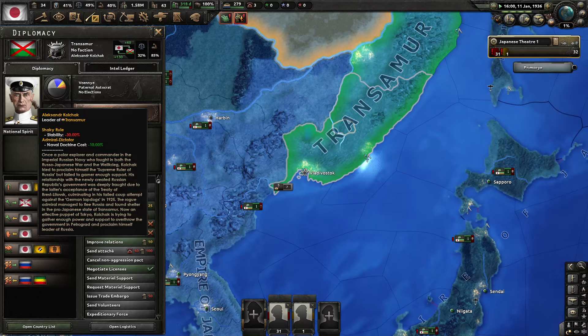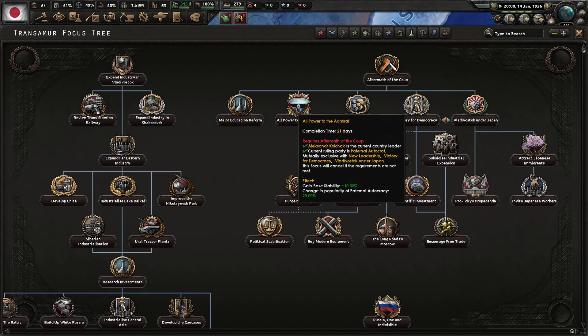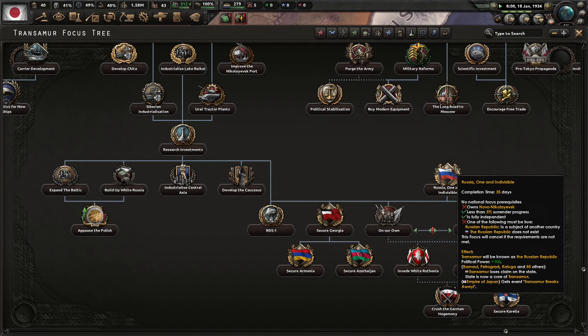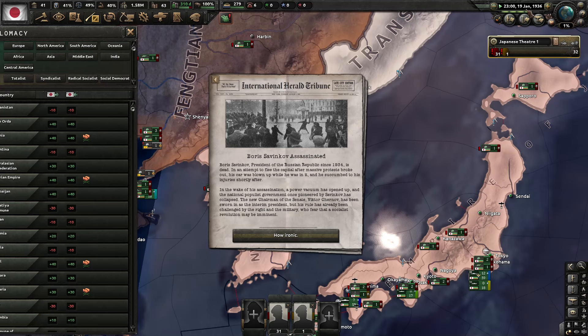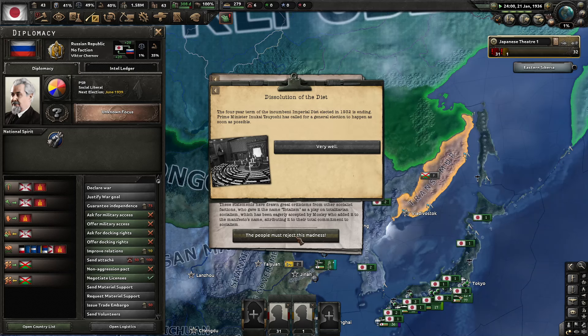We have a little cameo from Alexander Kolchak — he was the leader of the White Army in our real timeline. Boris Sanikoff has been assassinated. Now we have Viktor Chernov, social liberals, and a totalist charter.